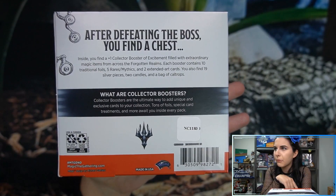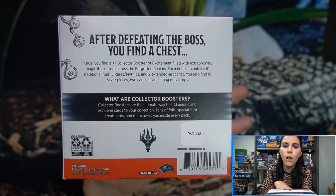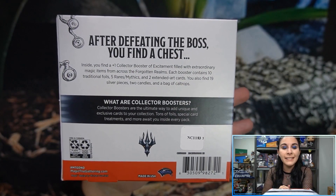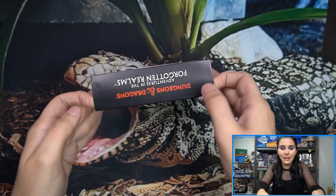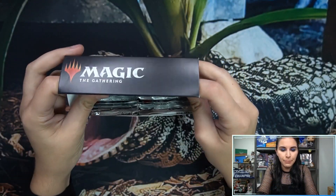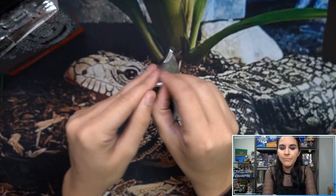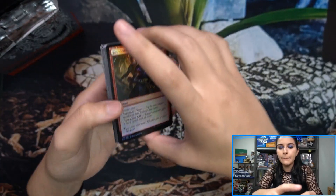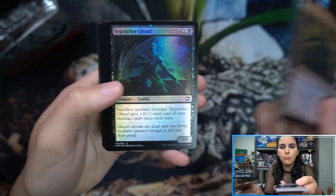Let's check out the back of the box. Inside you find a collector booster filled with extraordinary magic items from across the Forgotten Realms. Each booster contains 10 traditional foils, 5 rares or mythics, and 2 extended art cards. Mainly here looking for Tiamat Borderless and Borderless Foils. Old Gnawbone is still nice and pricey. The Lolth Spider Queen in her Borderless Full Art variant is also quite up there, and of course other great cards like Demolich Extended Art.